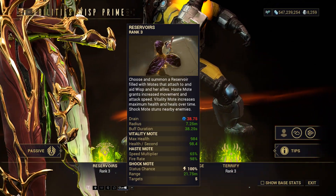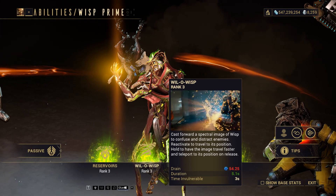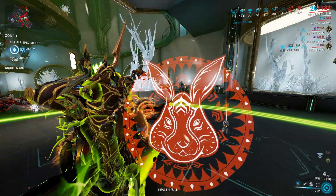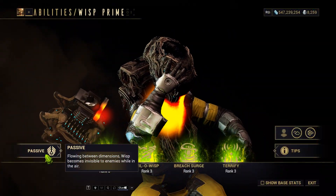Did you know that Wisp shock mods can trigger Arcane Consequence, giving you insane parkour velocity? Double tapping Wheel of Wisp grants you 3 seconds of damage and vulnerability. Wisp Prime is one of the 4 essential warframes for optimal arbitration farming — but here is the most exciting part.